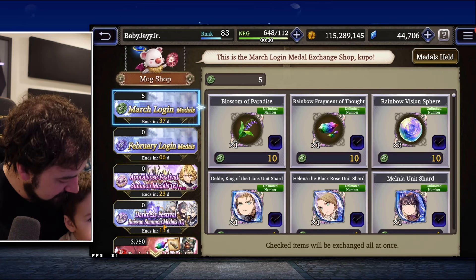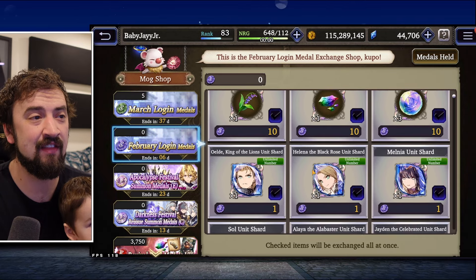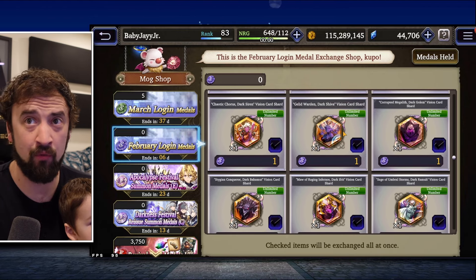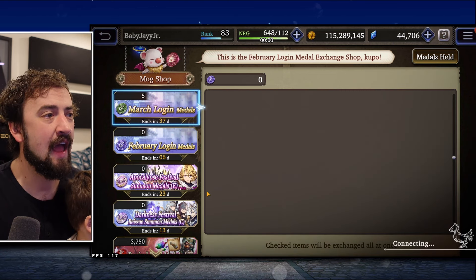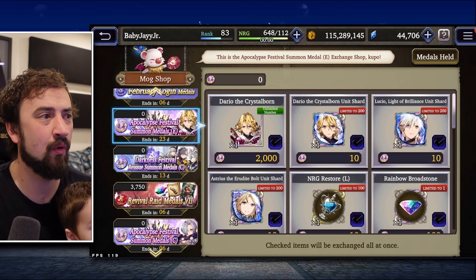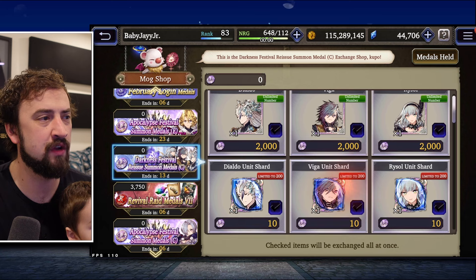Make sure you get your February medals turned in this week — this is the last week to turn those in. I cashed mine in for Dark Esper shards. Scrolling way down, some people don't realize you can do this: I cashed all 35 of mine in for Dark Siren. We're starting to build the March medals now, so that's great. Here's Dario's shop where you can exchange your medals to coin pity him or get his shards. There's also the shop for Rysol, Viga, and Dialdo. I don't coin pity them if you can avoid it, but that's where you can get some shards.